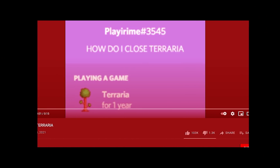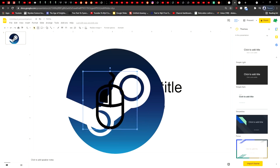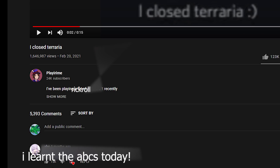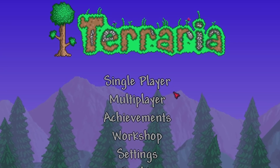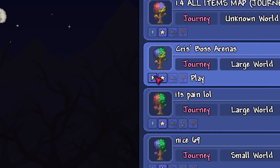First, you have to open Terraria. Open Steam by left clicking on it, scroll over to Terraria and click play game. Second, now you have to actually play Terraria. Click single player and then choose our character, then choose our world and load it.